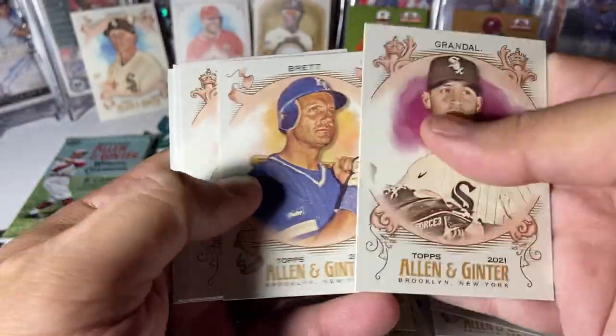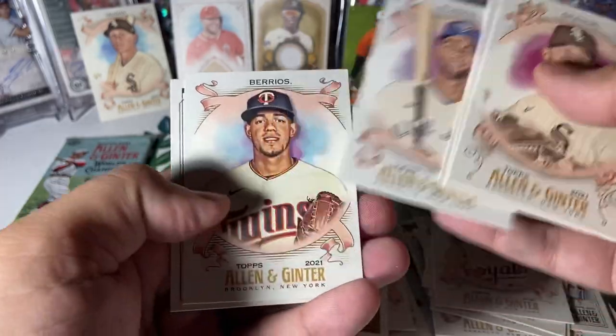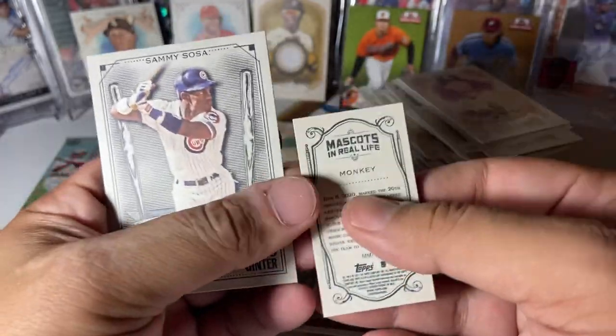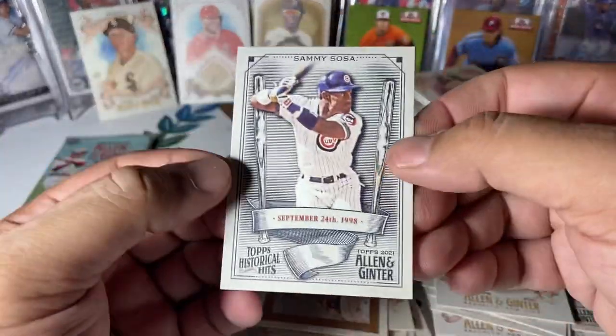Yasmani Grandal, George Brett, Wong, Candelario, Lourdes Gurriel Jr., Jose Barrios. It's a monkey — Mascots in Real Life. And then we got Mr. Slammin' Sammy.